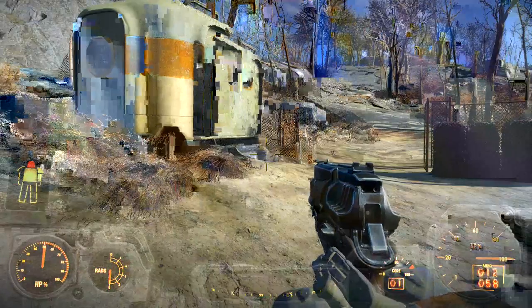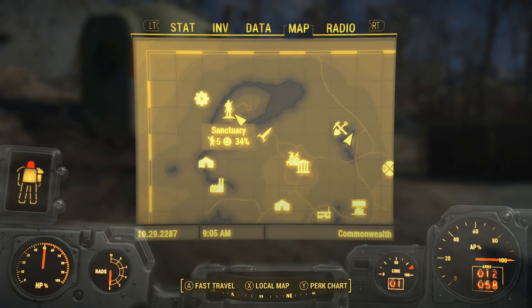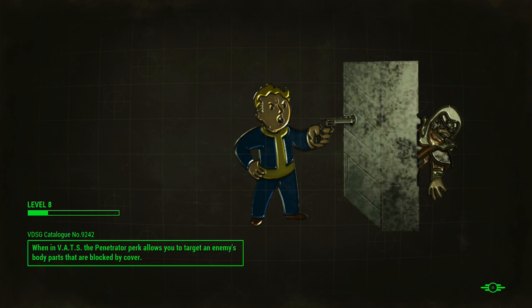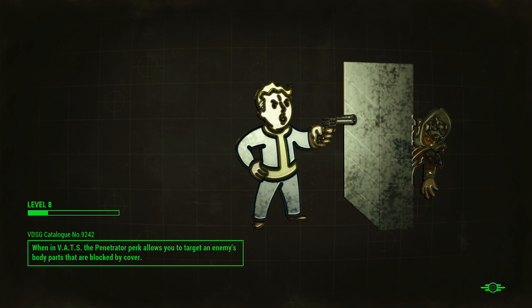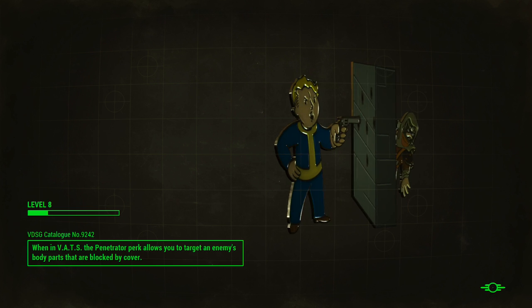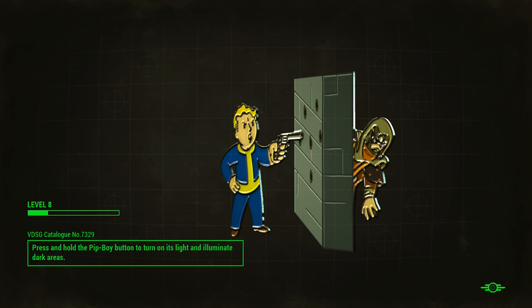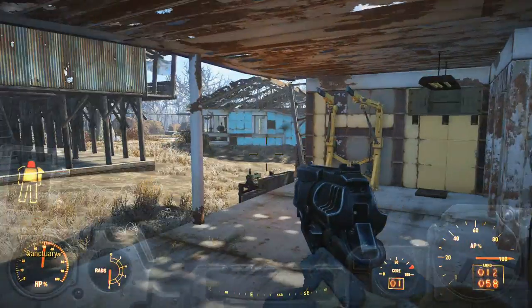And now we're going to head back to base. I'm just glad I could find it. Of course, I have the strategy guide here, so it helps a lot. Pip-Boy button to turn on the light, et cetera.